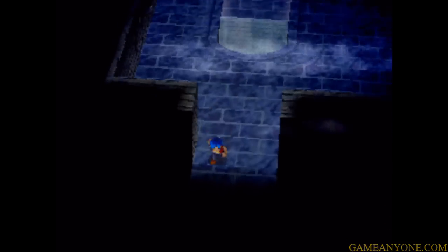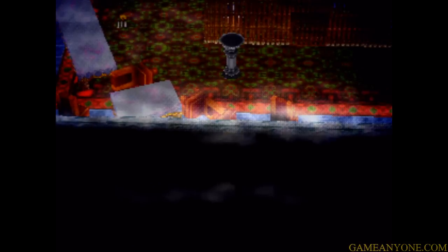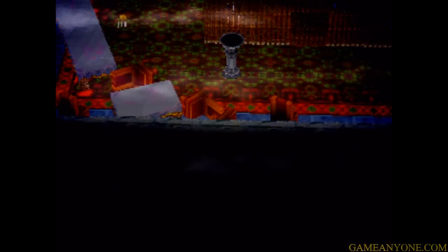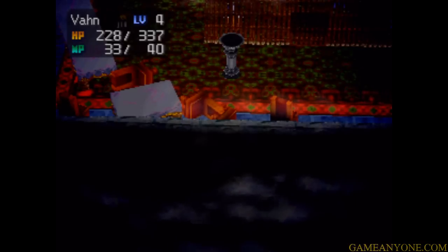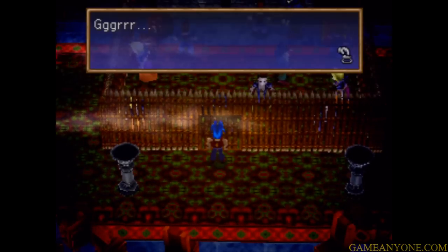Now let's continue on through this door here. There's actually a hidden chest in here. If we go on down to the bottom and then head left, there's a Fury Boost in a hidden chest right there. There are actually quite a few of those scattered throughout the game, and those count towards 100% treasure completion, so we're going to have to pretty much search every corner if you want to find them all.